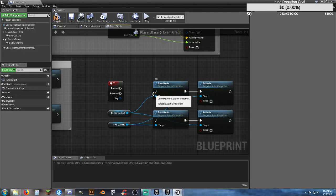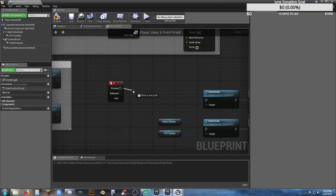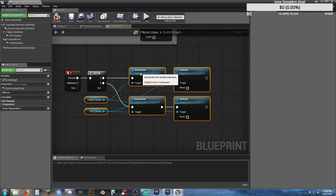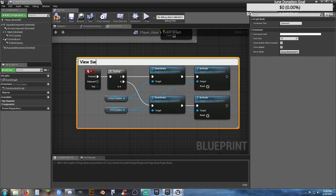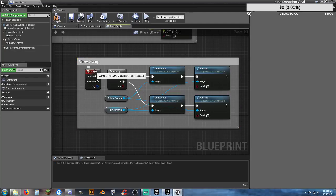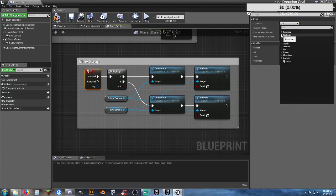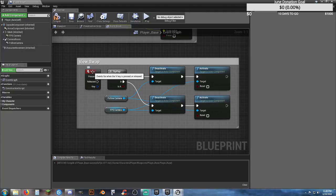We don't want to do it off of the Press node — we want to do a Flip-Flop; we want to toggle it. Let's put in a Flip-Flop node. When we press it the first time it's going to change; when we press it again it's going to change back. If you decide later you want to change your key, all you have to do is come back here, click on the Input Key, and change it to whatever you want. If you want to add another key swap, just Control-C, Control-V, and change the key.